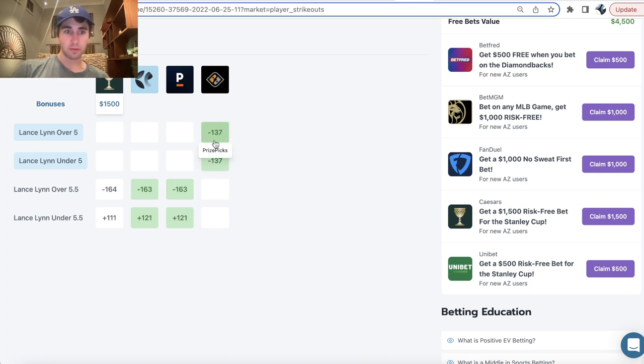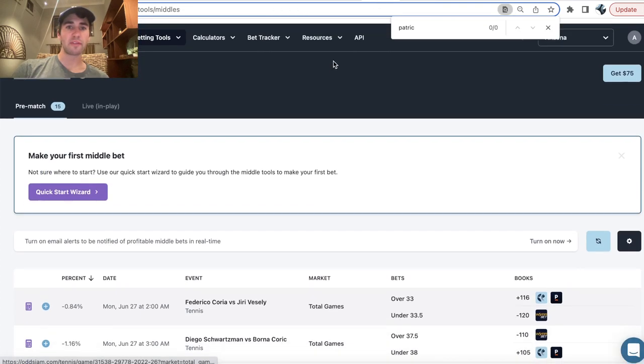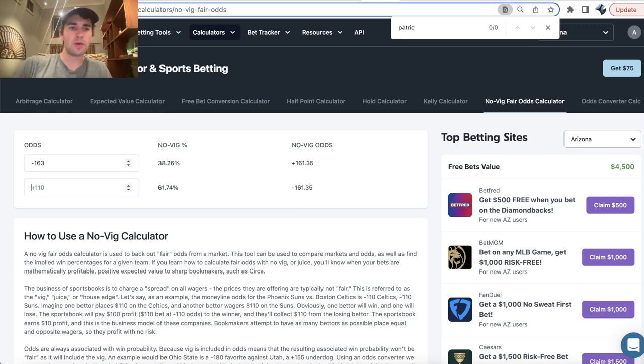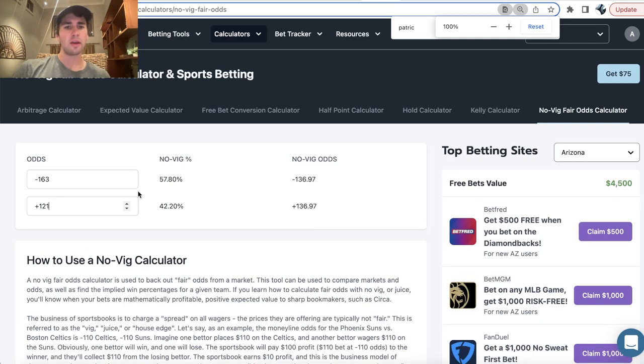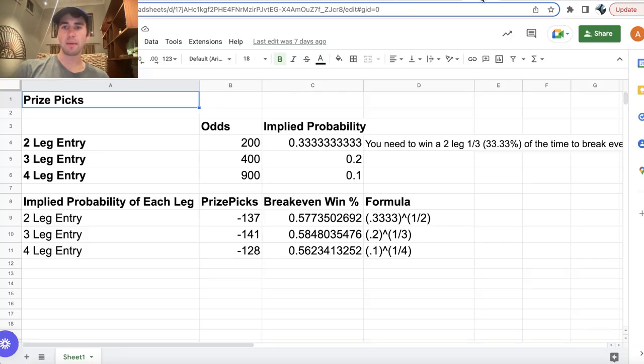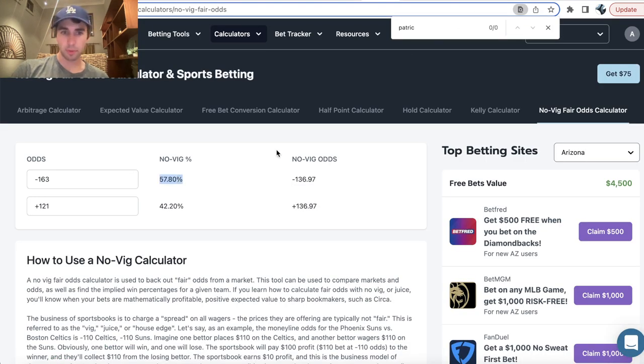So the sportsbooks are heavily weighting the over 5.5 strikeouts, and we can get over 5 in our PrizePicks entry, which is obviously even better. You can use a no-vig fair odds calculator — take the market from Pinnacle, the sharpest bookmaker, put it in, and this calculator will tell you that over 5.5 strikeouts for Lance Lynn should be hitting at a rate of 57.8% of the time. We need to be hitting two-pick entries 57.74% of the time to break even on PrizePicks, and we're hitting this prop at 57.8%.